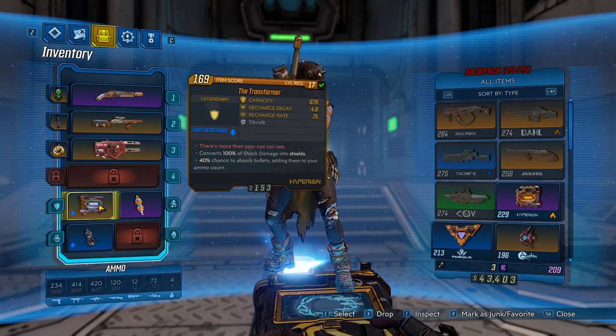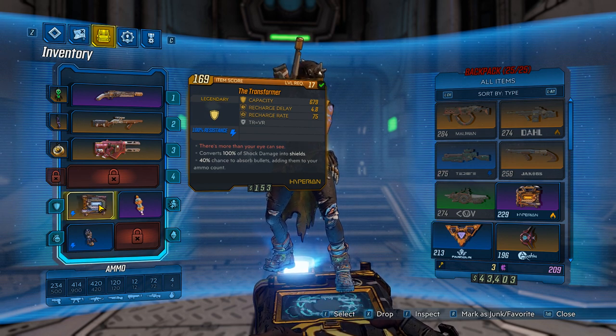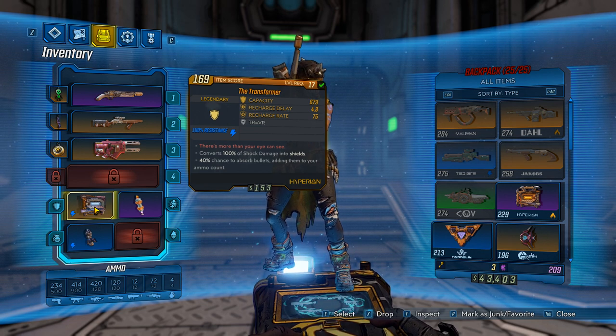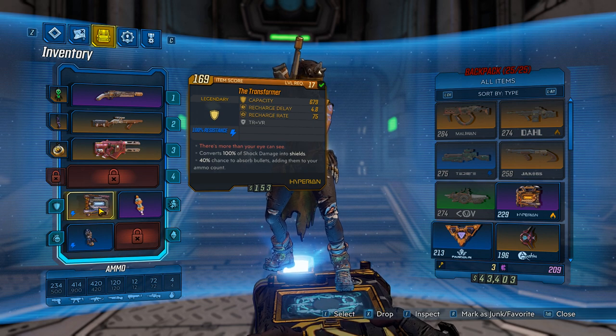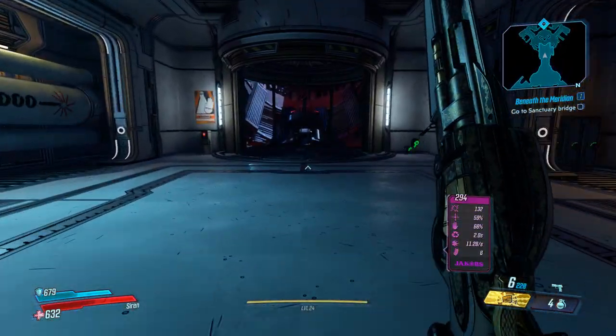I may try running through without the shield just to show you guys how important it is for a solo run. Obviously not everyone is gonna be able to get it or find it. I'm not sure if it's grindable from a boss — it might be from a higher level boss in a different area. When the time comes I'm planning on grinding all bosses to find what they drop, for every weapon, grenade mod, and shield.